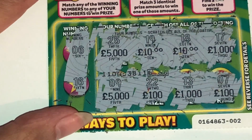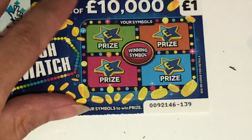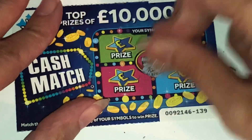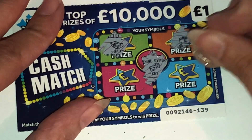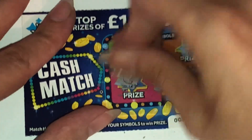No, no luck on that one. Right, we'll do the cash match next. Match any of your symbols to the winning symbol — that is a key. We've got a wad, a case, a chest, and a wallet. So no good on that one either.